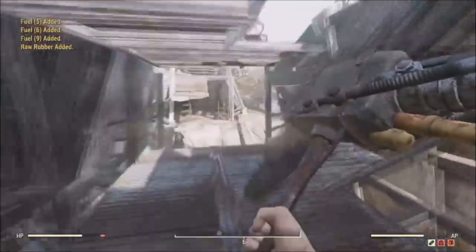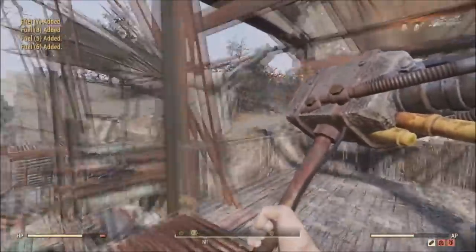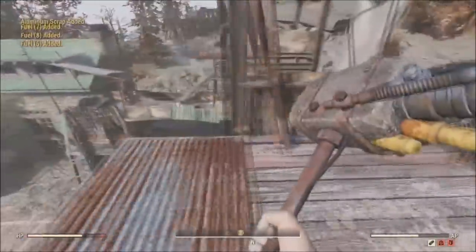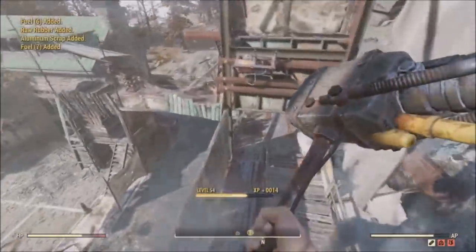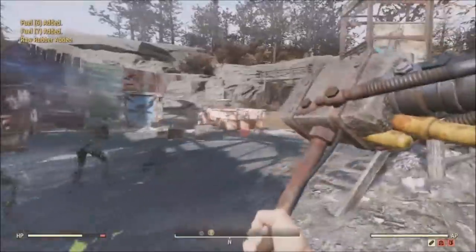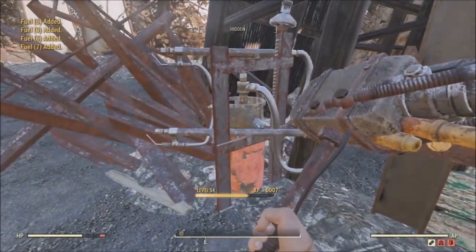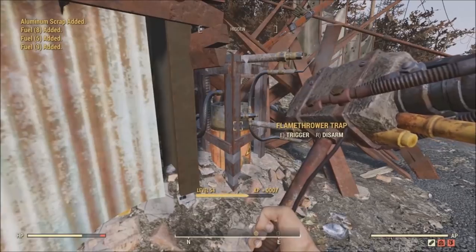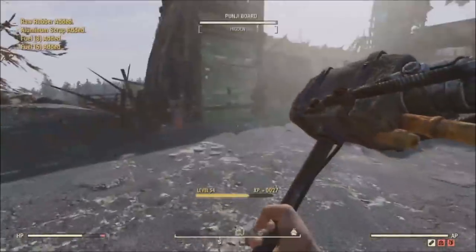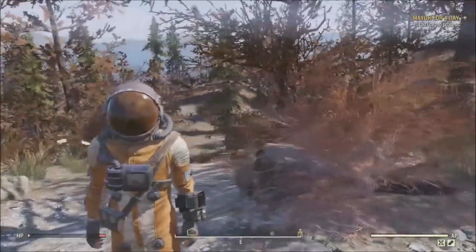If you go up the stairs to your right there are two more flamethrowers for you or teammates to use. At the top there's a little lookout tower — look over the edge and there are two flamethrowers facing up, not used as traps but you can do the disarm glitch on them. Directly to your right is another one. At the back of the outpost are two more flamethrowers. I figured showing this one first makes sense since you can do it with a team for an XP bonus.